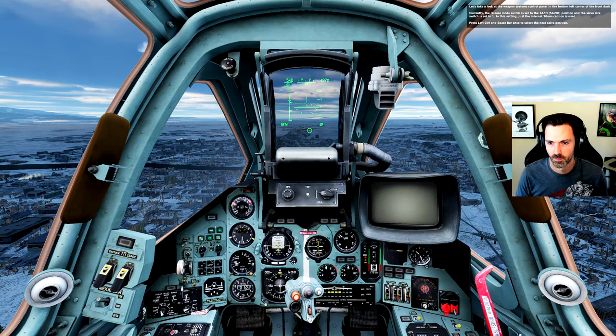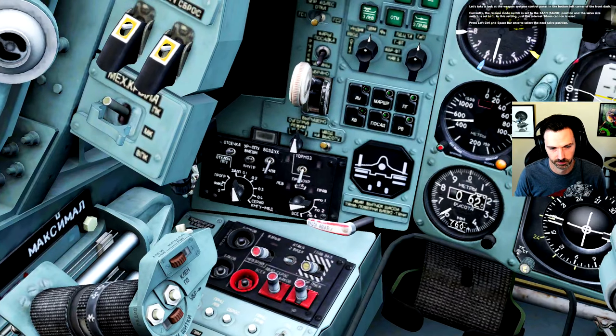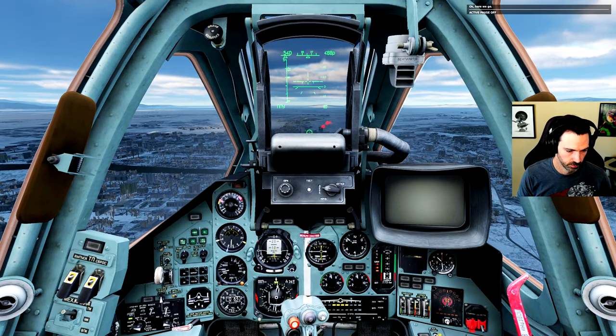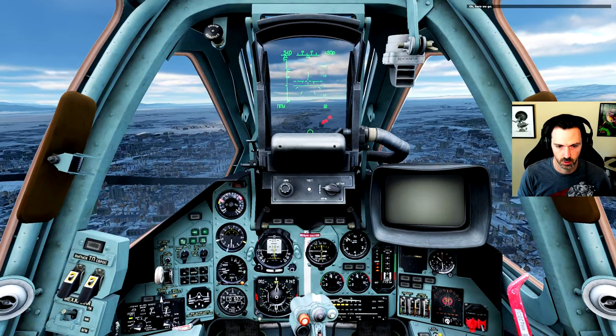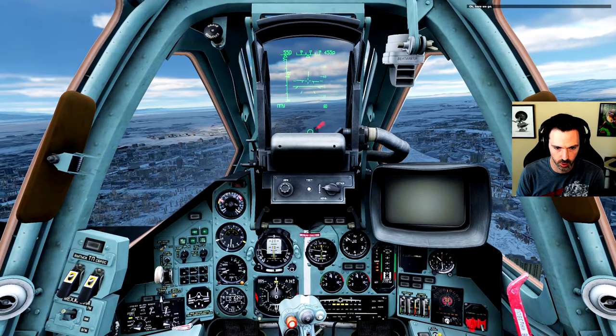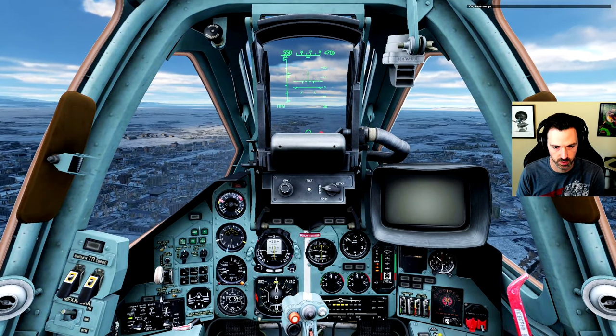Let's take a look at the weapon system's control panel in the bottom left corner of the front dash. The salvo position and size switch is set to 1 — in this setting, just the internal 30mm cannon is used. I need to press the gun pods down there. I'm also going to adjust my trim, because I'm trimming it up.